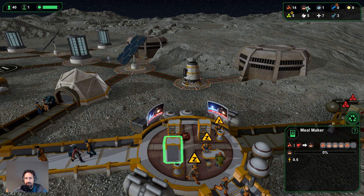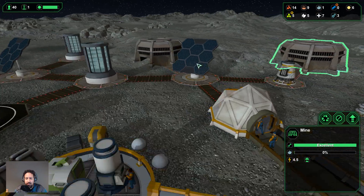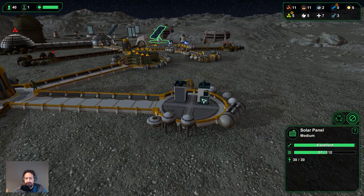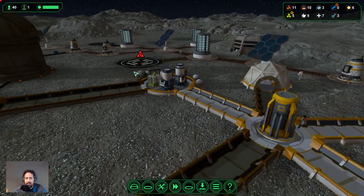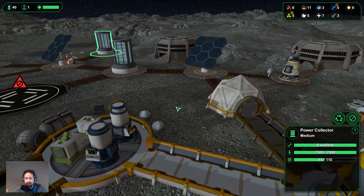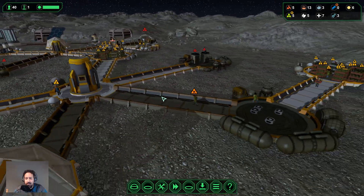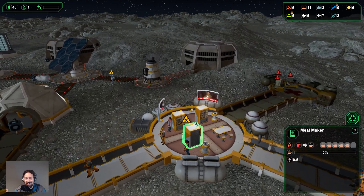Do we have any more ready meals available? We have nine available, so he shouldn't have a problem getting something to eat. Irma — I'm not quite sure why she's so incredibly hungry, but we'll figure it out. How many spares have we got? Three. Let's turn the spares workshop off for now — we need the metal instead for our solar panels. Although I think we should be fine — we managed to survive quite comfortably last night with all of these additional systems offline.